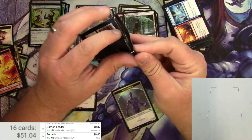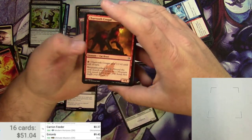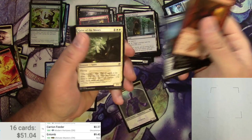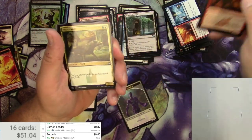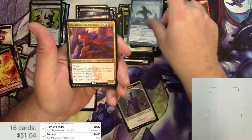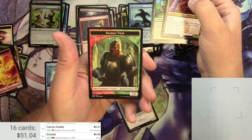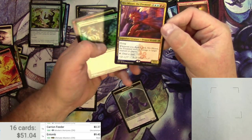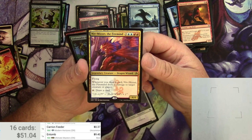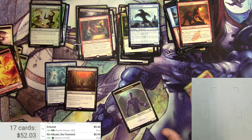Masters 25 — let's get something big. Cougar, Edict, Choking Tethers, Geist of the Moors, Disfigure. Uncommon Watch Wolf, Ordeal of Heliod, Brine Elemental, and a Niv-Mizzet the Firemind — nothing big. A foil Ambassador Oak and a Stang Twin. I didn't realize Stang was in this set — and he makes tokens of himself, that's interesting. Niv-Mizzet the Firemind, two blue and two red, legendary Dragon Wizard. Flying — whenever you draw a card, Niv-Mizzet deals one damage to target creature or player. Tap him to draw a card. He's a 4/4 flyer worth 99 cents.